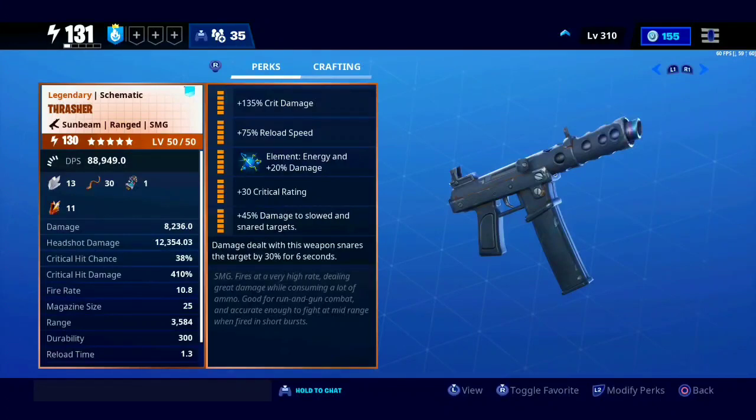It's better if you're very close if you want to do the damage. This weapon is one of those old weapons that can't have double crit damage. Instead, the second crit damage perk will be 45% damage to either afflicted targets or slowed and snared targets.